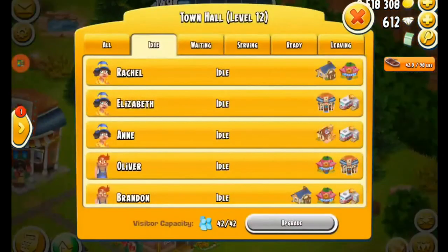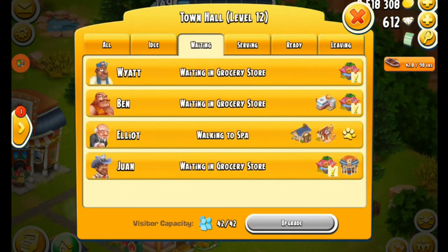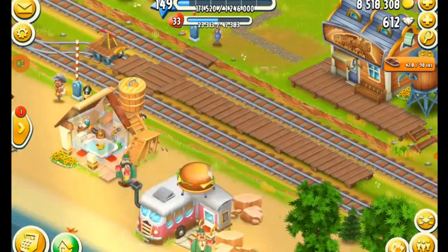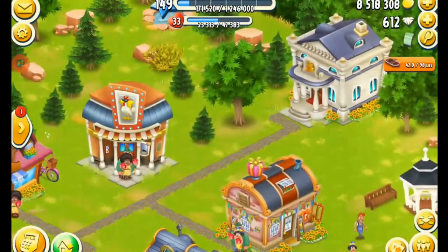Now you guys know what that paw print means next to the name. There he goes — he will be done in two hours and 23 minutes, and then I'll send him to the bed and breakfast. And once he's done there, he will give me my reward.